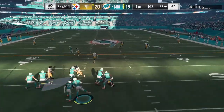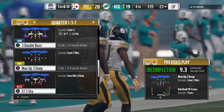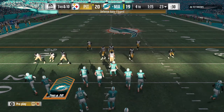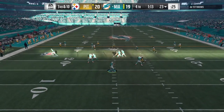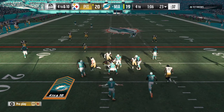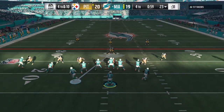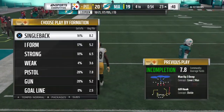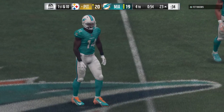Cutler throws a desperation deep ball on second down — couldn't connect. Now third and ten — back-to-back incompletions. You've got to move the chains first before thinking about marching downfield. Cutler drops back, gets into trouble and loses the football again. On plays like this when the ball comes free, it's unusual for the offense to recover — but a teammate is able to come up with the ball and the Steelers take over up by one.